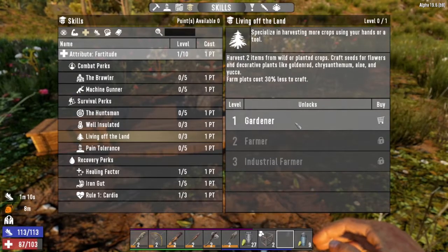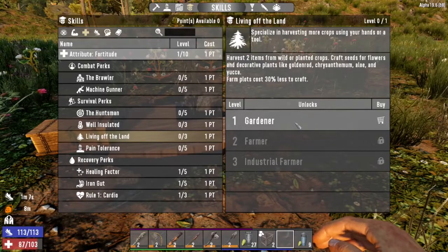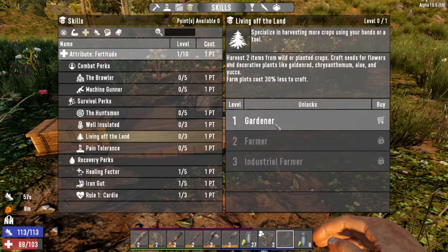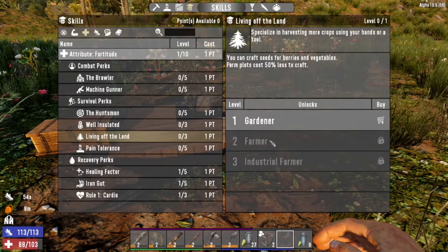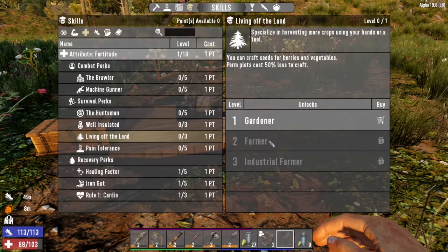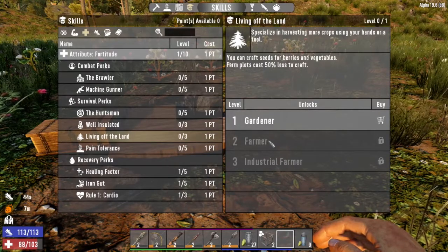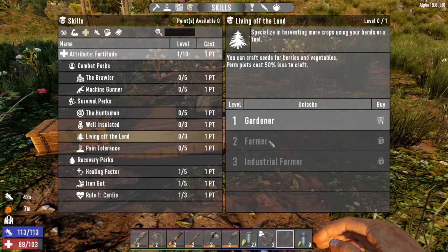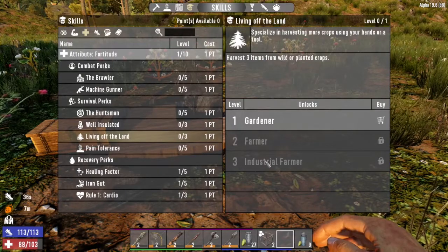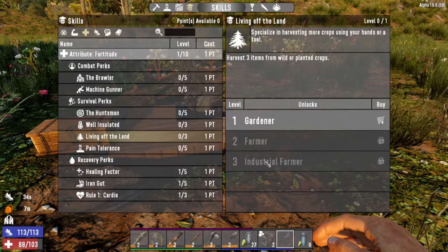They call them flowers and decorative plants, but they can be used to brew different teas. Coffee is another one you can brew as well. The first level also lowers the cost of crafting a farm plot by 30%. The second level is really important because now you can start to get food — you unlock crafting seed recipes for vegetables and berries, and farm plots cost 50% less to craft. The final level bumps you up to harvesting three items per plant.